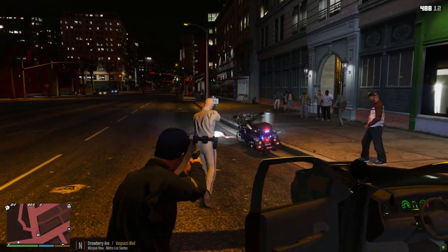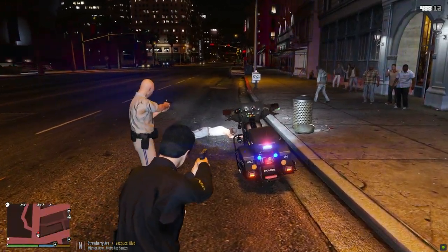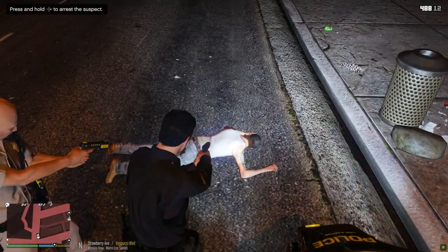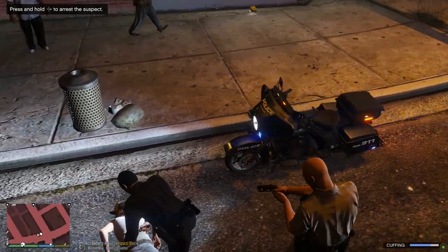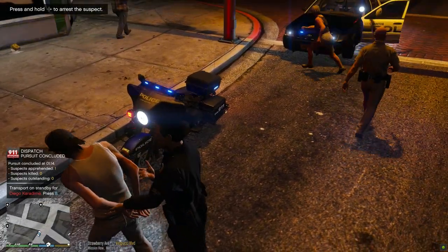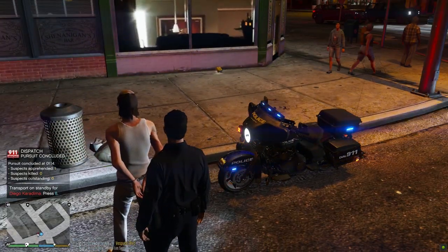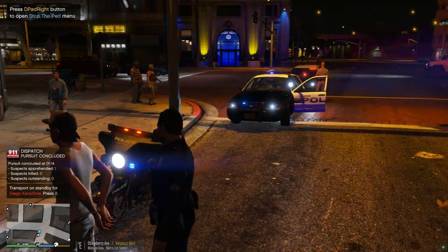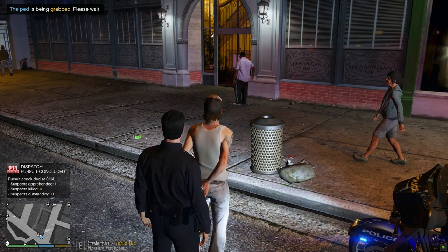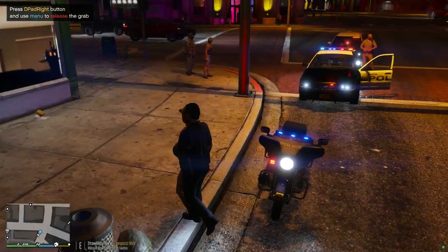This idiot's getting in my way. We got one at gunpoint dispatch — I'm going in for cuffs. Why did you tase him? I'm going to go ahead and cuff him. This guy stole a police bike or something — I don't think this guy's a law enforcement officer. All right dispatch, we're seeing his code four. Dude, what are you doing? Why did you steal a police bike? Where did you even get this thing? There's no police station near here.